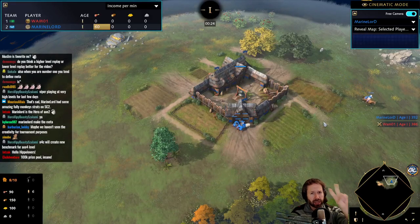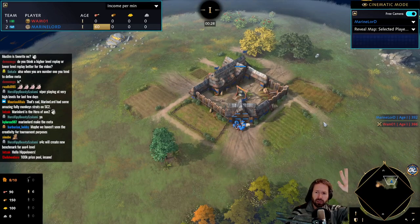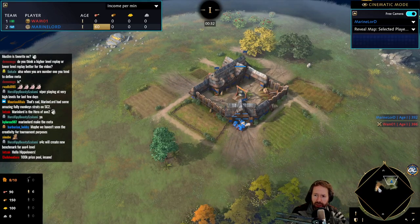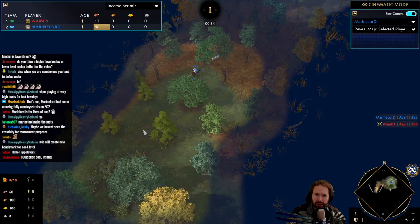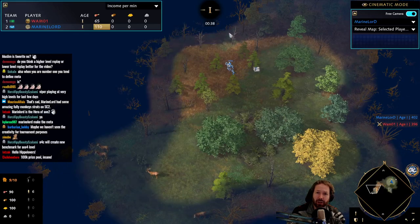Welcome to the second episode of Overexplain, or Neely Teaches, or whatever the name is going to be. We have Marine Lord against Wham, and we will take a look at the French. I already want to start off explaining one mechanic, which is the Stealth Forest.